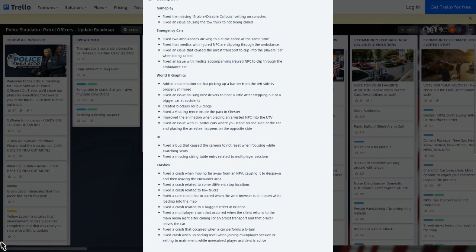For UI, they fixed a bug that caused the camera not to reset when focusing while switching seats. On the crash side, they fixed a crash related to some stop locations, a crash when moving far away from an NPC causing it to despawn, a crash when a car performs a U-turn, and a crash when unloading a level during a multiplayer session or when exiting to the menu while an unresolved player accident is active.